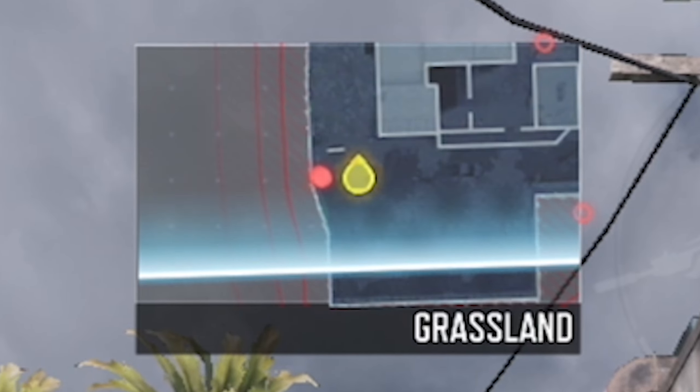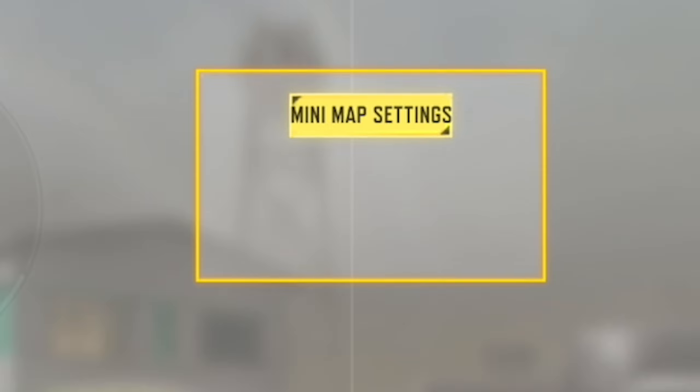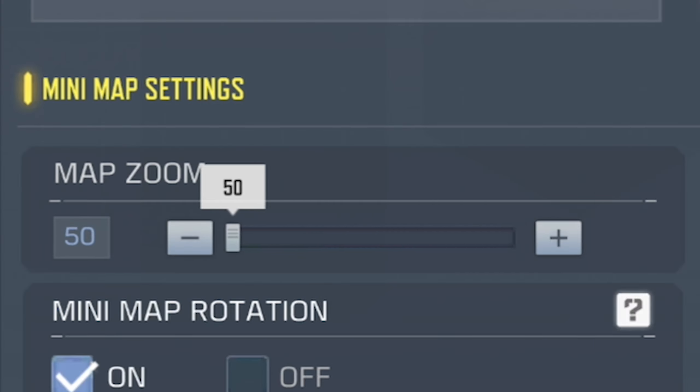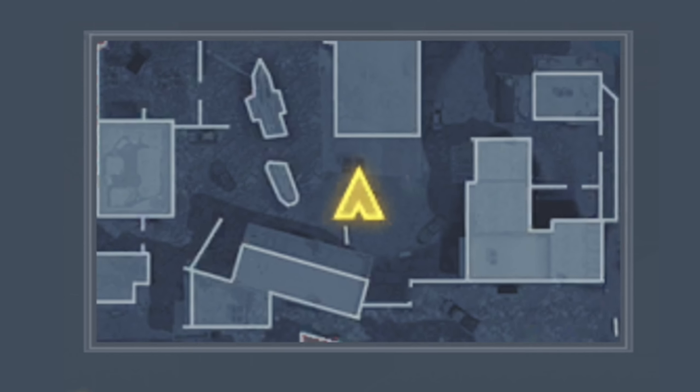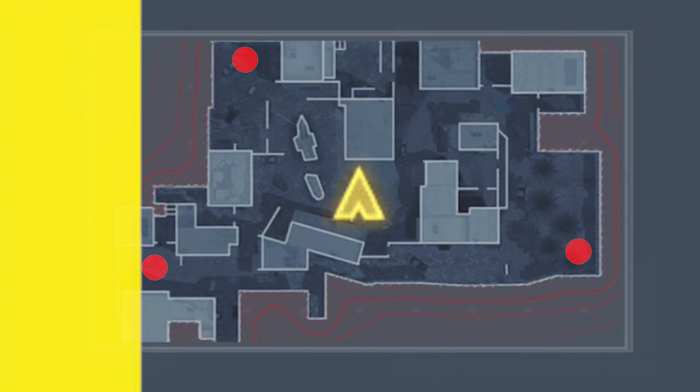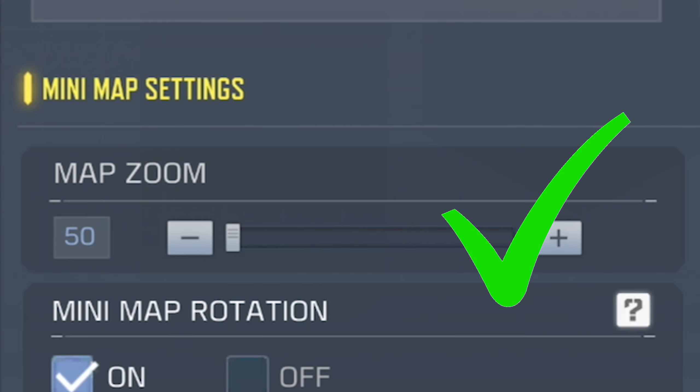The next setting will help you spot your enemies. When it comes to spotting enemies, the minimap plays an extremely important role, so we need to optimize it because it's one of the most powerful tools in the game. You should go to the minimap setting and reduce the map zoom to 50. Doing this will allow you to see the location of enemies that are far away, so you can easily spot campers and get a better idea of where your enemies are.